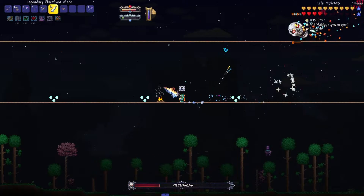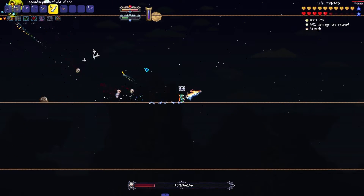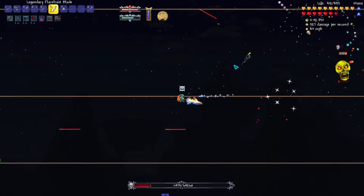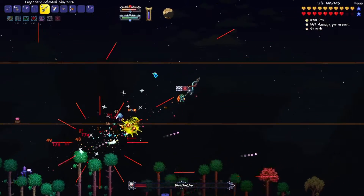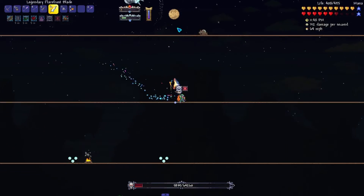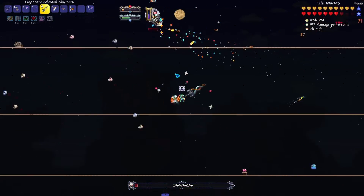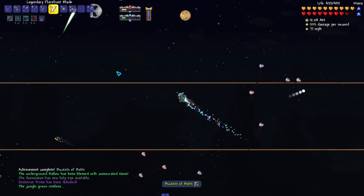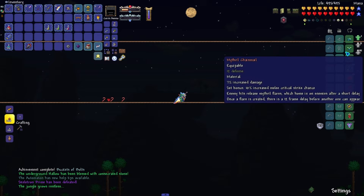In phase two it's just the head, which goes through a cycle that changes over time. First, the head will spin and charge at you without shooting any lasers. After that chase, it will spin in a circle and release cursed skull projectiles that home toward you — they do a lot of damage so try not to get hit. Later on, it adds lasers, so when it's charging at you it will also shoot lasers.